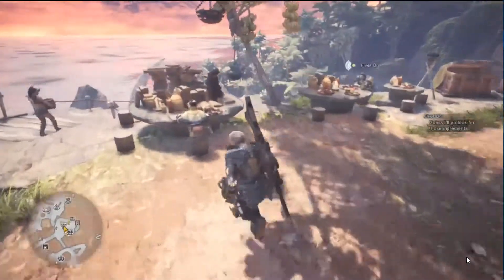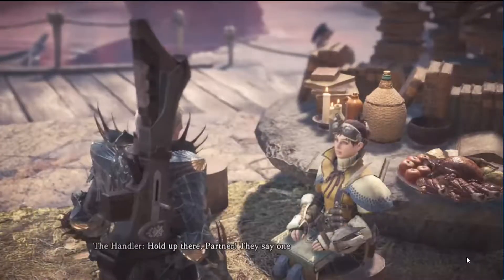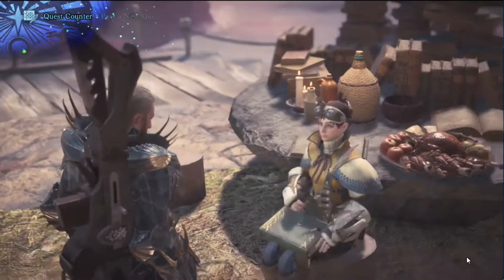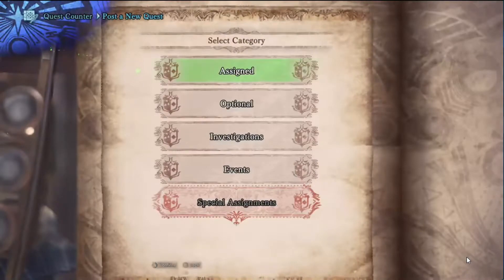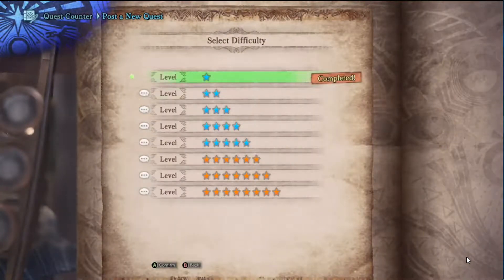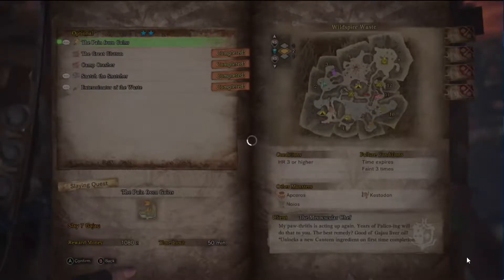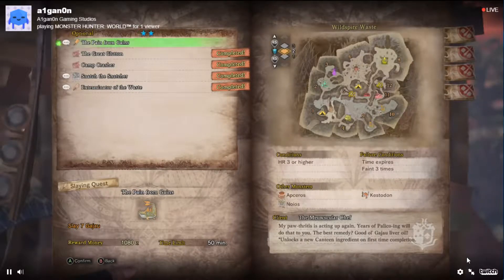that means he has a quest for you that has to do with the canteen. You're going to have to go to him, accept it, then go to your handler like you see me doing here. And then you're going to have to search for whatever quest you just picked up from him. So you're going to go under optional and search. If you can read the text in the lower right-hand corner of the description, it actually says that